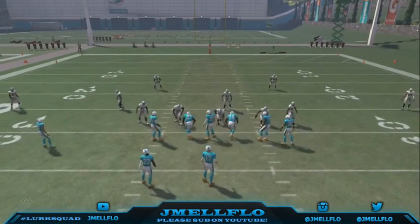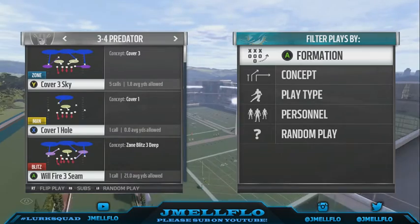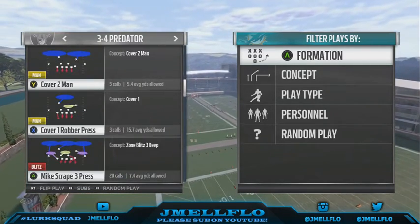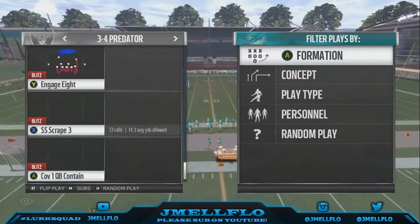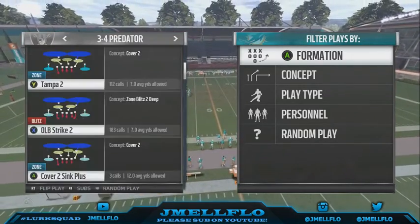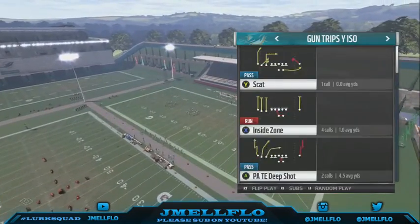So let's show y'all how to set the blitz up first. It's a 3-4 Predator. Any blitz-like angle — you see the Cover 3 Sky with that weird angle, or the Tampa Two, or the Cover Two Sink Plus, or the Cover One Plus — that's the weird thing you want — or the Cover Four. I like to use the Tampa Two. Make sure you have a fast linebacker right there.